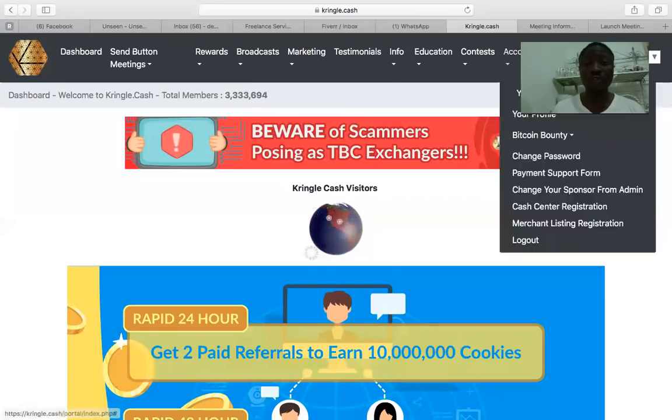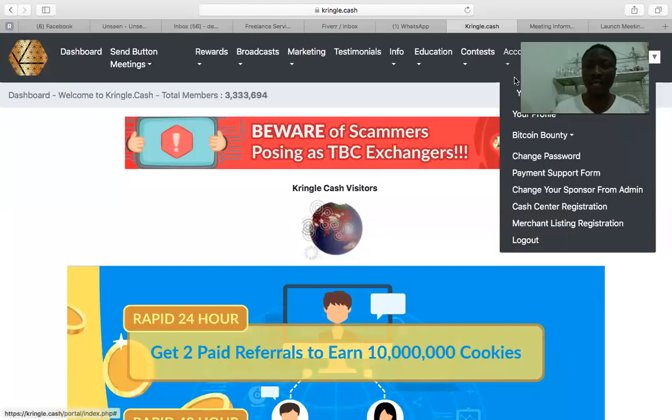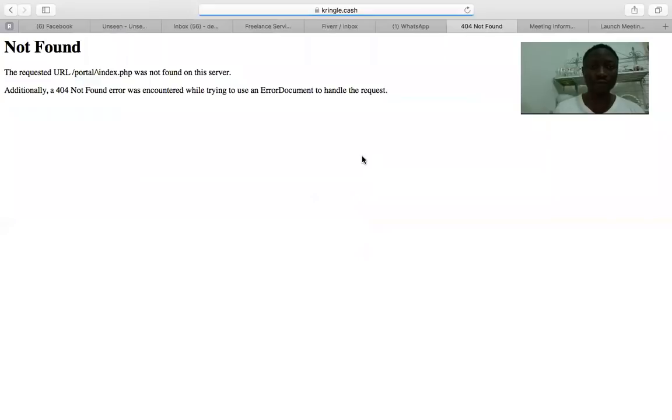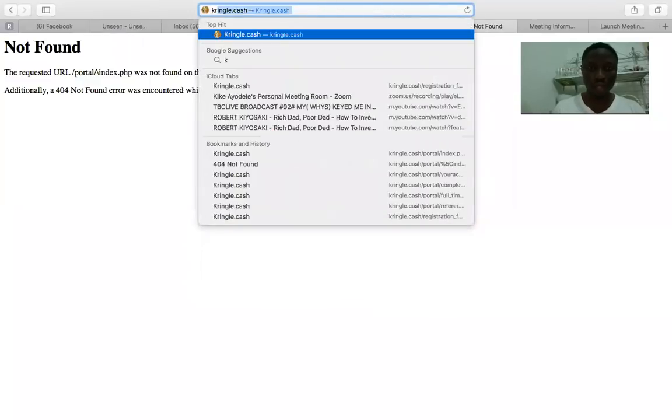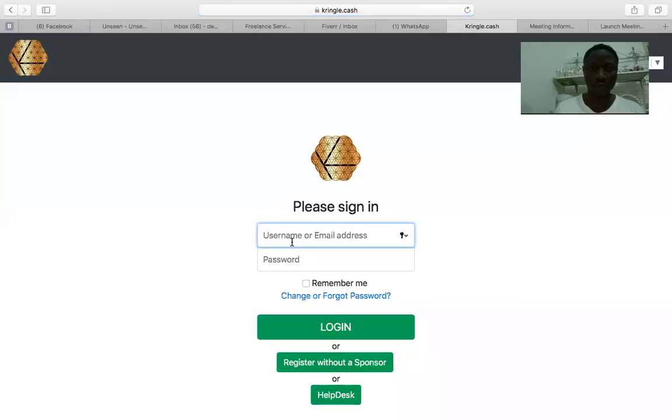So the first thing you want to do is log into your Kringle Cash account. Let me quickly log into my account right now. Okay, so when you log into your Kringle Cash account, this is what you have here.